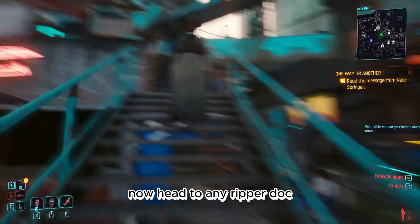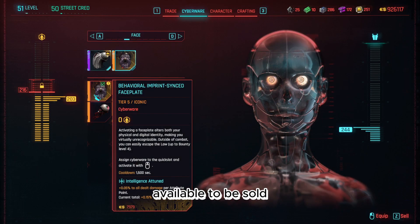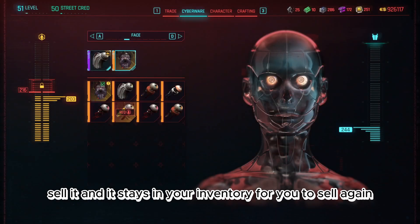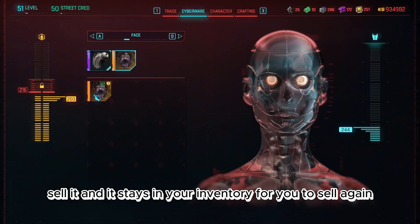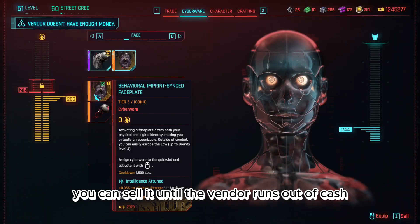Head to any ripper dock and navigate to the face menu. You'll see the Behavioral Faceplate available to be sold. Sell it and it stays in your inventory for you to sell again. You can sell it until the vendor runs out of cash.